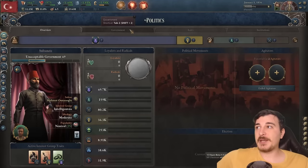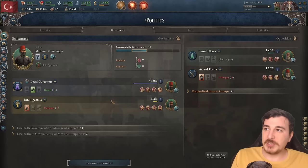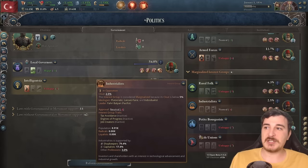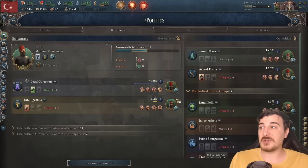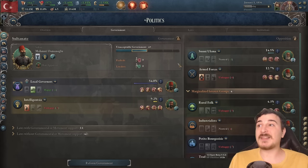Before that comes to play though, we're going to go to our government. Right now, local governors and intelligentsia are ruling the country, but we're going to try and get some of the other political factions in charge — especially the industrialists, the petite bourgeoisie. Even the armed forces are not bad. We might be bolstering them a little bit so we get their support up and eventually get them in the government.